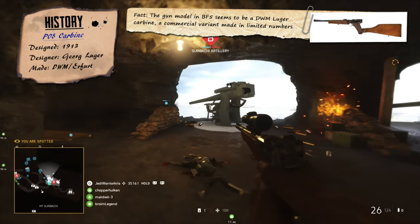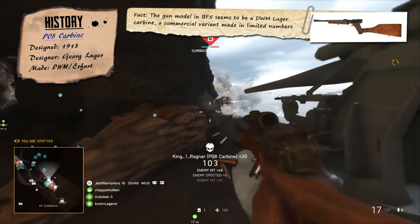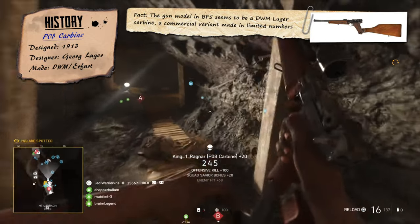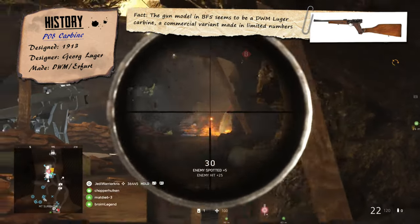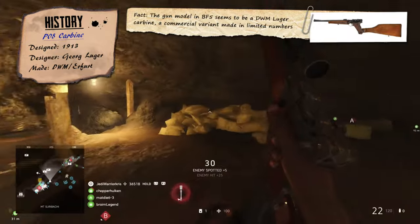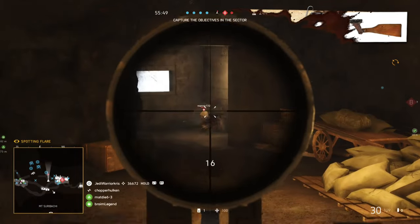Though production did resume a few years after the war, mainly for export with even longer barrels. The Artillery Luger would live on to fight again in the Second World War, albeit in limited numbers with the German Army and SS units, many of which would have been left in storage since 1918.